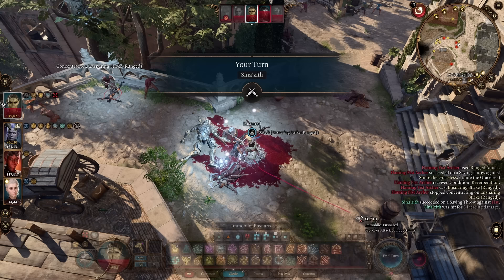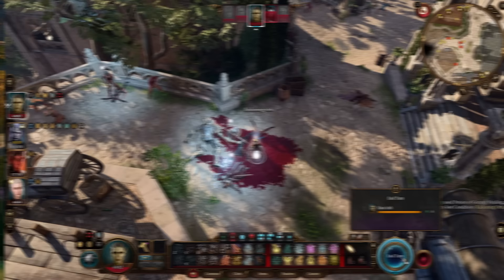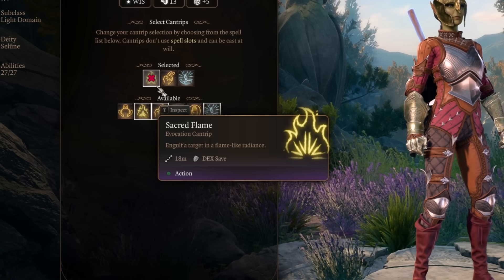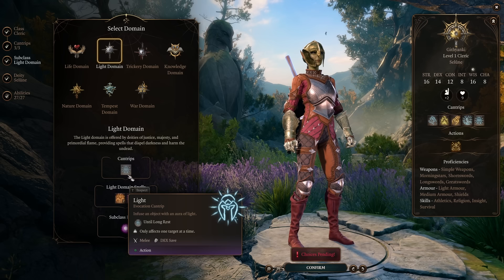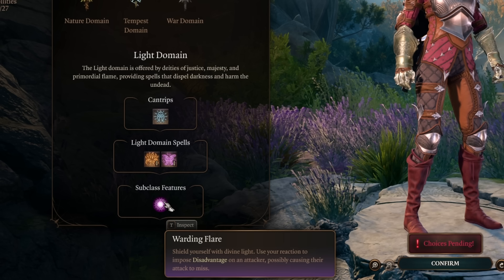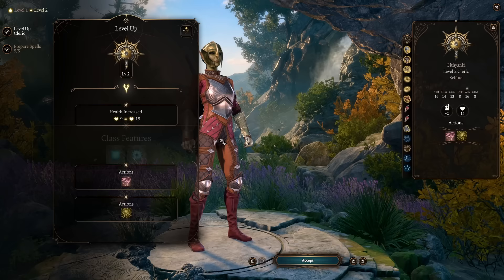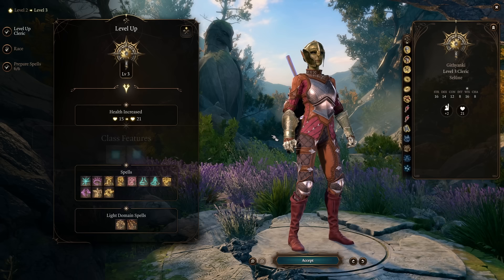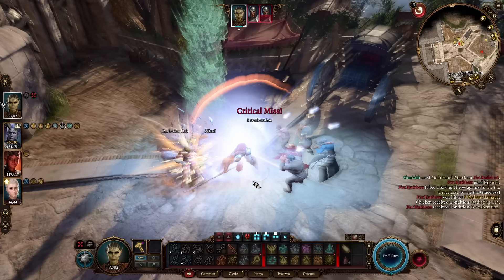Now let's talk about how to level the build — it kicks in at level 5 and is really easy, then gets even better as you continue to level. We're going to choose Cleric as our starting class and pick whatever cantrips you want, although I would suggest getting Sacred Flame as it does radiant damage and the more radiant damage we can do the better. For our subclass we're going with the Light Domain. This gets us the Light cantrip and the Warding Flares ability, which states that we can shield ourselves with divine light using our reaction to impose disadvantage on an attacker, possibly causing them to miss — and we all know what happens when a target misses us.